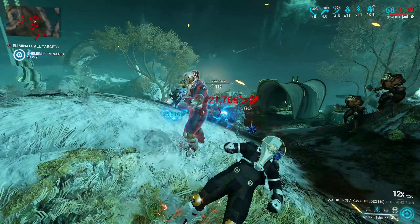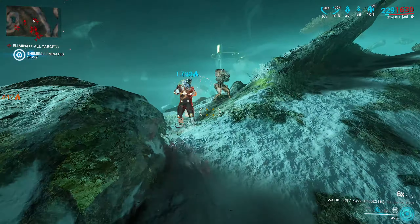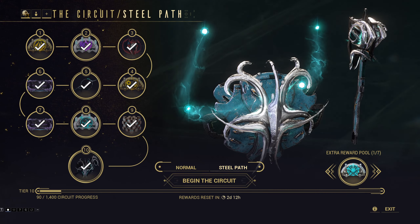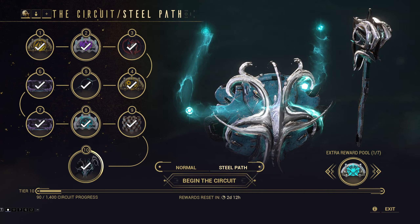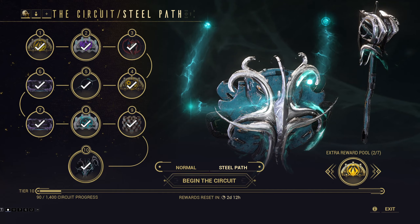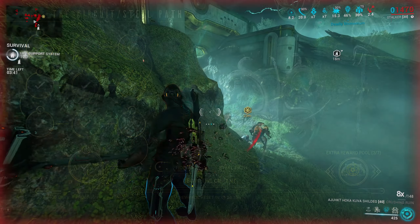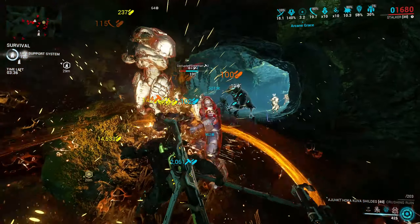Which cannot be said for Steel Path Circuit, the only place to obtain those spicy incarnon weapons. Default builds are a struggle — in my humble opinion, Steel Path Circuit is not really fun until you unlock very high level Opportunity Intrinsics. My recommendation would be to do some open world exploring and grind up that Opportunity Intrinsics tree somewhat before embarking on a serious Steel Path Circuit grind. You can get lucky with the gear, but it's highly unlikely because enemies scale super fast.